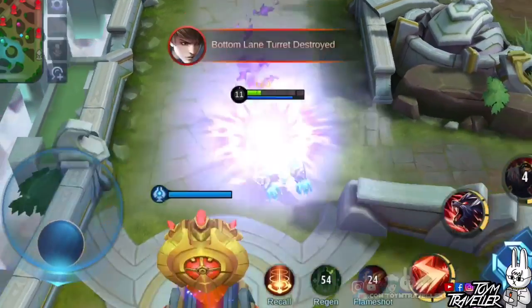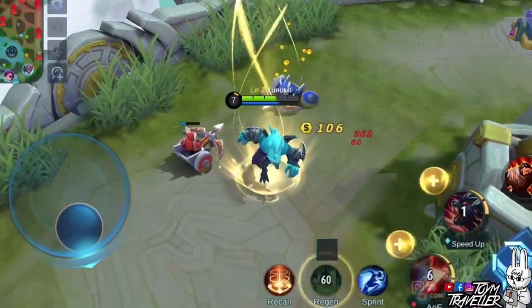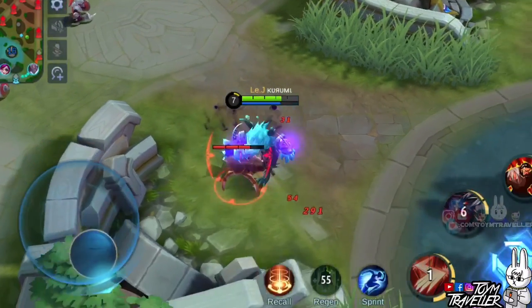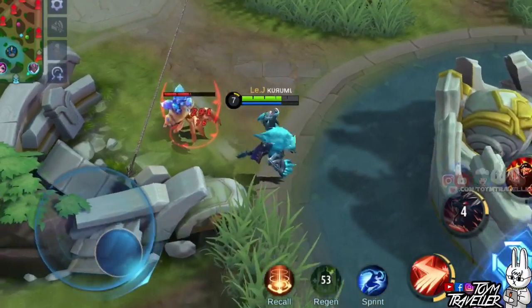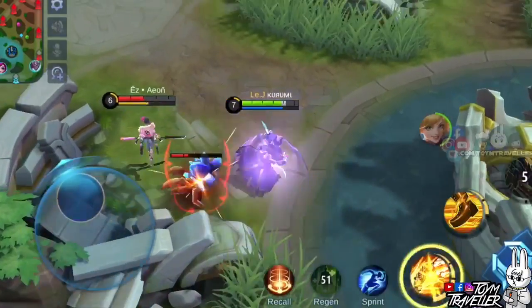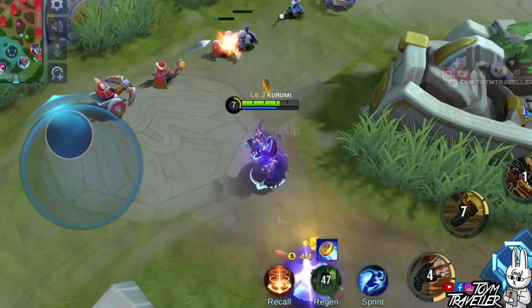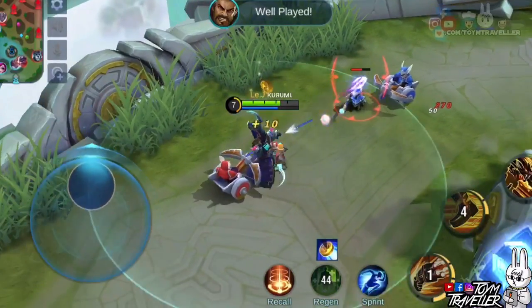If you have the Sprint spell, use it to chase enemies or escape death. Additional tip: always be generous — even to enemies. When they want your jungle monster kill, offer it to them. Nature will find its way to grant you that kindness back, just like when Fanny offered the buff back to us. Fanny is also a generous human indeed.